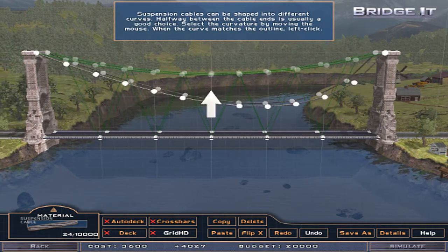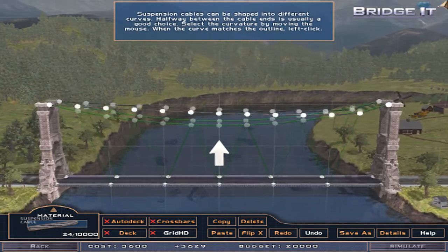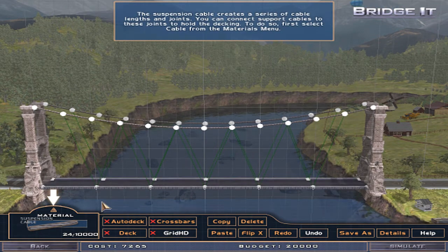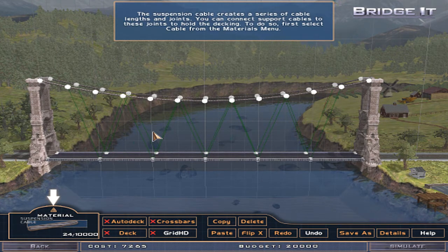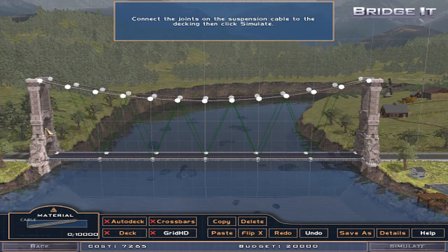Imagine it just went like this because it was such a rocky bridge — people going over it going mmm-ts, mmm-ts. Oh, I'd be shitting myself. Let's do it. The Suspension Cable creates a series of cable lengths and joints. You can connect support cables to these joints to hold the decking. First select cable, then connect the joints on the Suspension Cable to the decking, then click Simulate. This is easy. I guess when I don't have a tutorial, it wouldn't be easy, though.